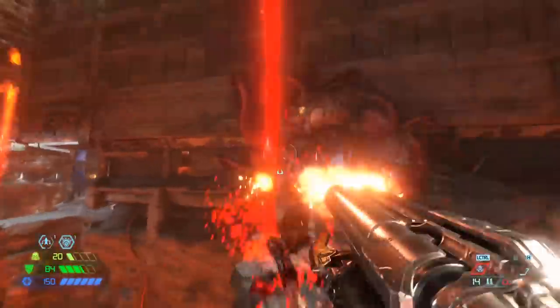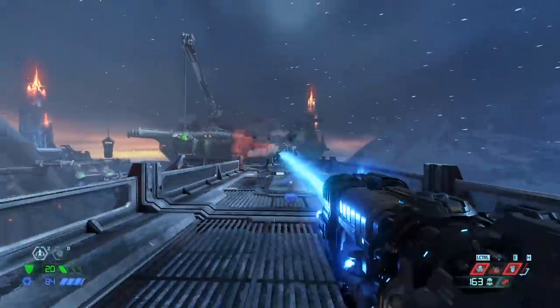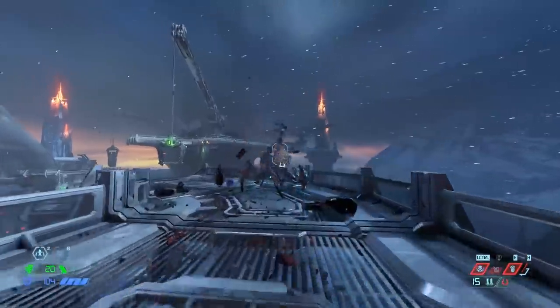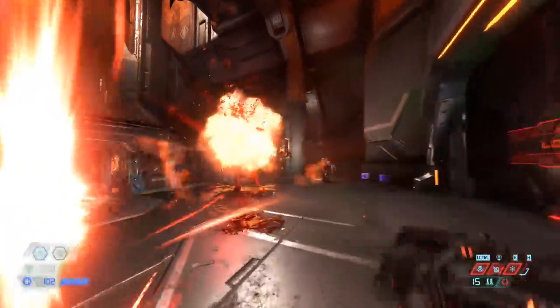Just a short pop from it puts the enemy in stun, allowing for a quick weapon switch and a heavy hit, and then a switch back to keep them in place. I don't know if this has a name, but I'm calling it Plasma Lock, and it seems really strong.